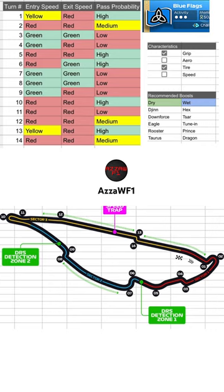In terms of the boosts: Jin, Downforce, Eagle, Rooster, and Taurus. So tyre management boosts, cornering boosts, and we've got the grip boost in there as well.